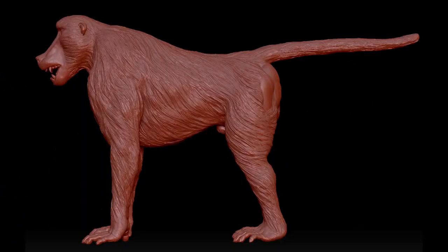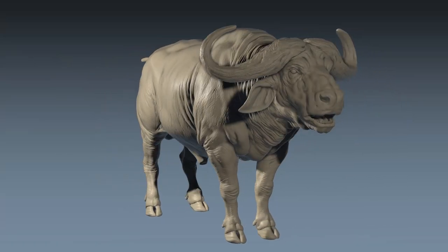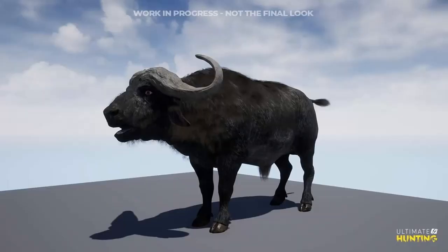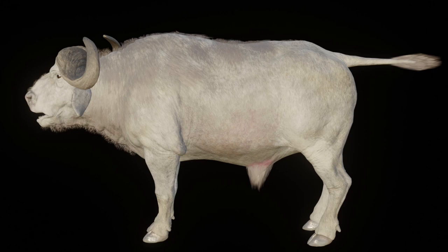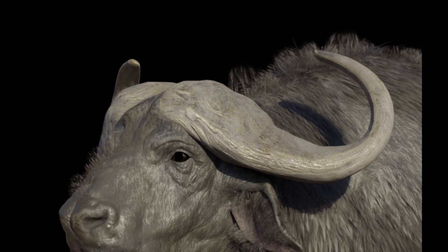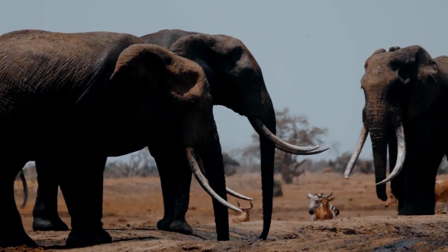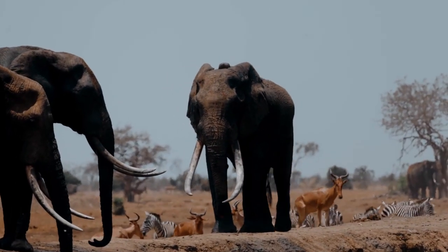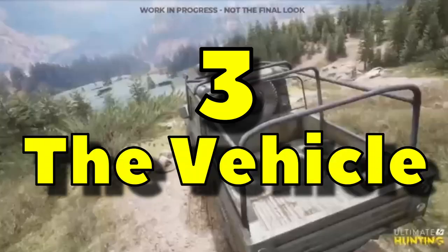Number two: the animal models. These things just look incredible. A lot of the models we've seen are not yet textured — they don't have fur — so we haven't seen the final product. But from what we have seen it is really impressive. In the last video they revealed the cape buffalo, and even though it's not finished it looks amazing. The animal models are honestly on a level beyond anything we've seen in a hunting game before.